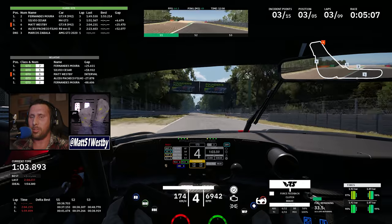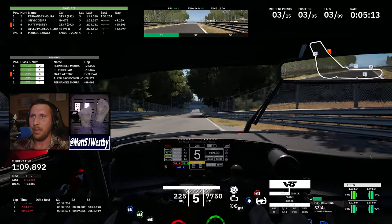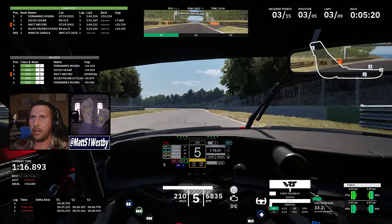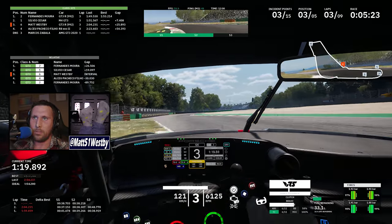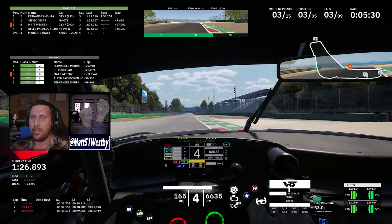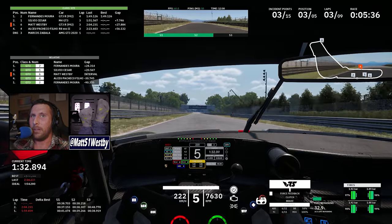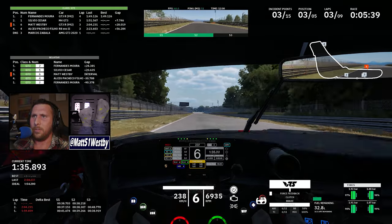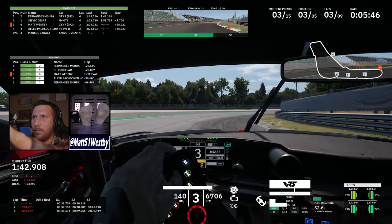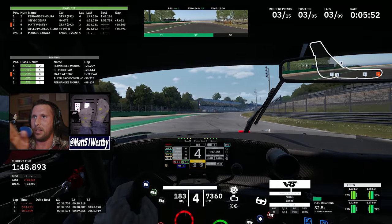Normally in Gran Turismo, you can see a little bit of a ping issue where the car might skip around just a little bit, even if you have really good ping. This was really weird because I saw none of that. It was like racing against AI, where the car is just going straight and true, like you would expect in real life. So I don't know if the developers have found a way where ping issues aren't really displayed in car positioning — where they're able to even or average it out a little bit.